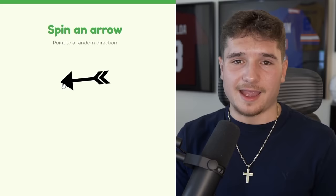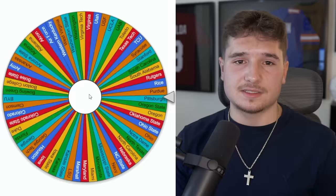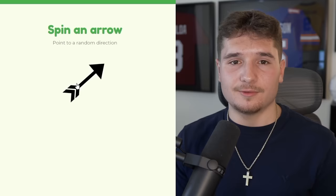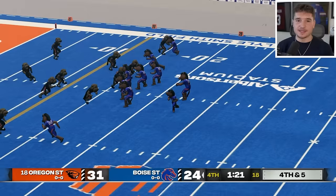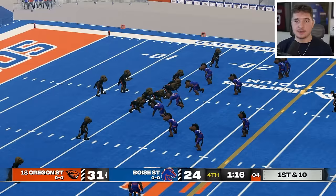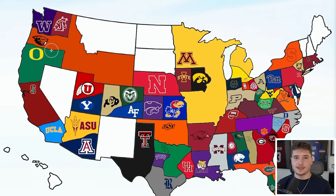The wheel landed on Boise State, and this arrow simply gets them more territory — the Broncos now have twice the land they had. Then it's Oregon State attacking the Broncos. Boise State doesn't pick up a fourth and five, and the Beavers seal the game. Oregon State almost has as much territory as Minnesota now — both teams have only played once but put themselves in great positions.